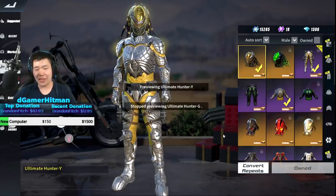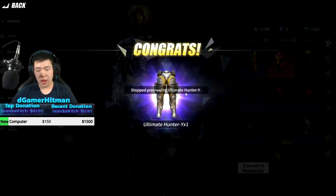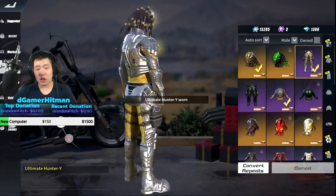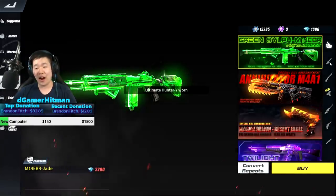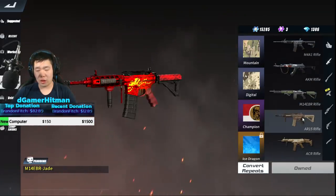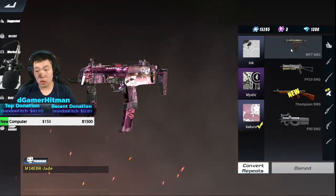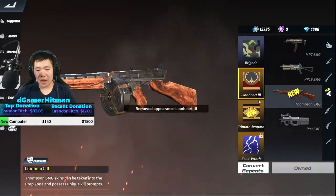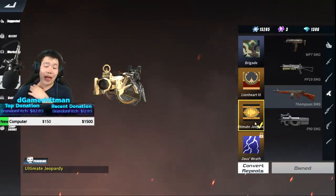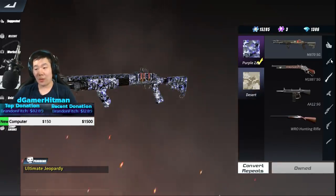That looks pretty solid - all gold lining is gonna look pretty solid. It definitely looks exactly like Predator! We're gonna go ahead and build this. Yes sir - equip it. We'll have the full outfit. That looks so nice - that looks absolutely insane! Let's check firearms: for the M14 we have this, for the AR-15 we have this. ACR skin probably coming soon.